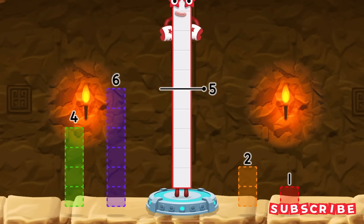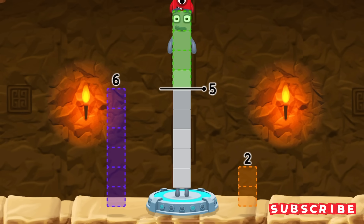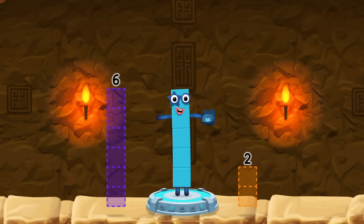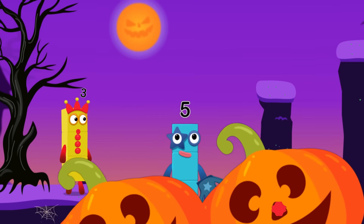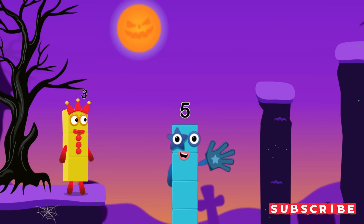Take number blocks away from ten to leave five. One, four — correct! Ten minus one minus four equals five. High five — yes, you got it!